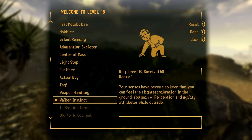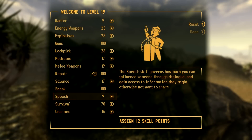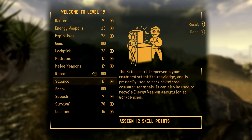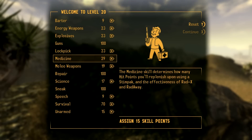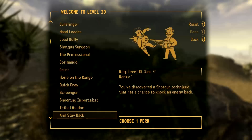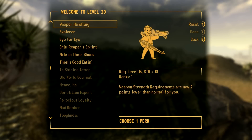Walker Instincts - now we get plus one perception and agility when outside. We've got our guns, we've got our repair, we've got our sneak. We'd better start going into some medicine just so we can heal the character. You guys might want to do it differently depending on the difficulty you're playing or your personal preference - this is just a very general guide to get you up there.